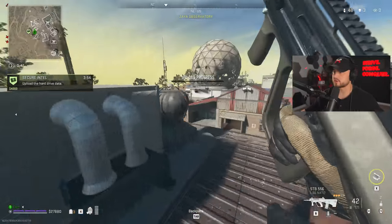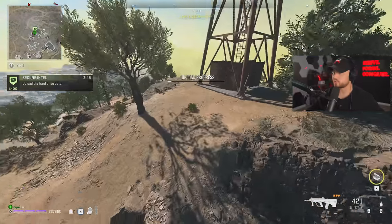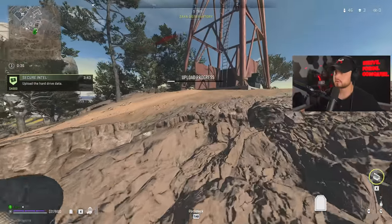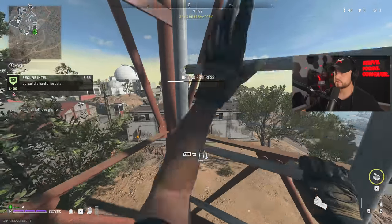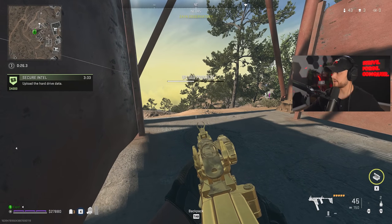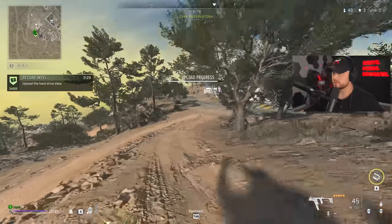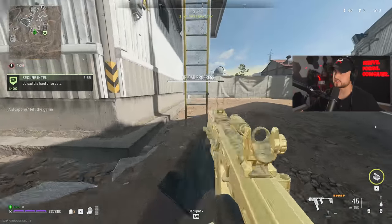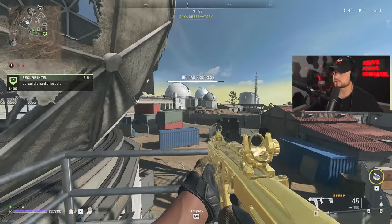We're gonna wait for the next circle to hit because we can just wait a little bit of extra time. We have two minutes 29 seconds which will give us 30 seconds to get over there and literally finish up and we just vibe out. Figure out where the next circle is - super easy, makes life very simple.